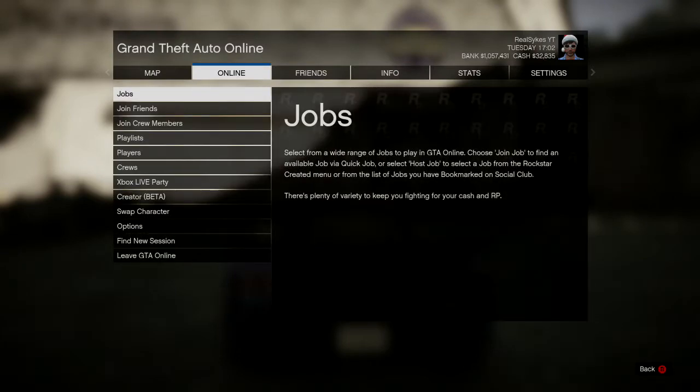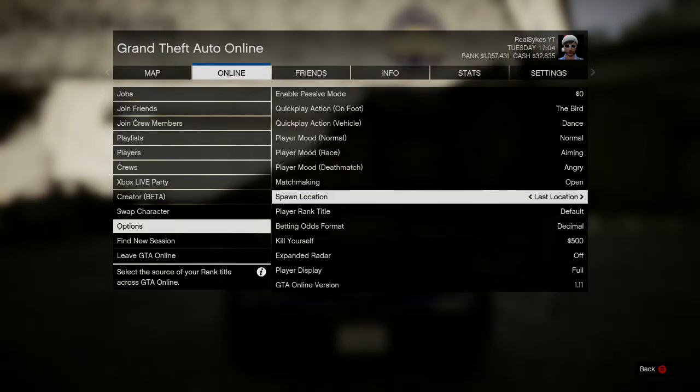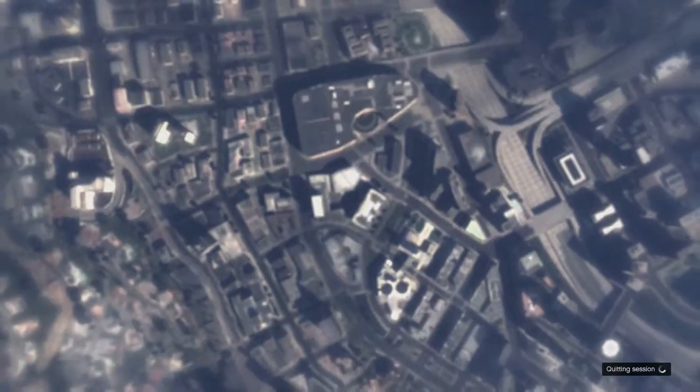You want to go into an invite-only session, drive near Los Santos Customs, go to the Online tab, click Options, and change your spawn location to Last Location. Then simply click Leave GTA Online.